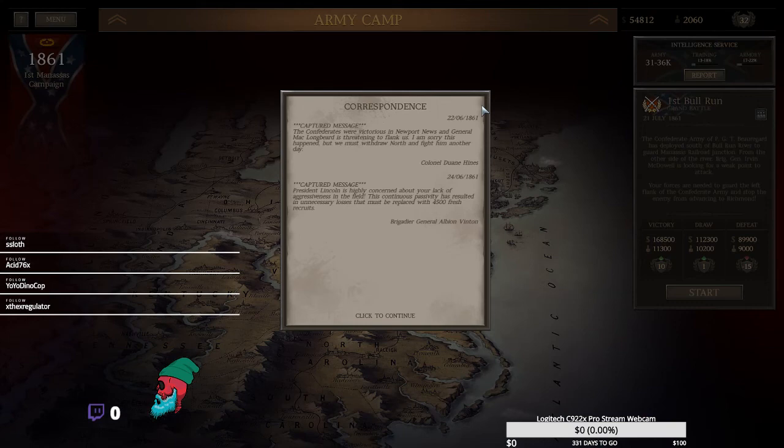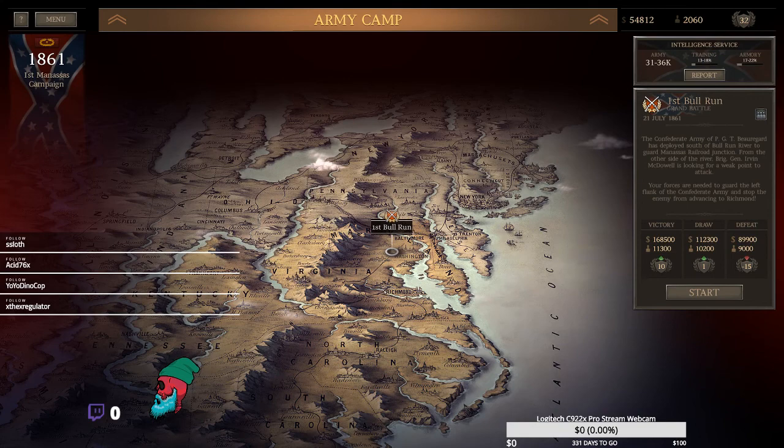Back at the battle map, checking our reports: dated 6-22-1861, 'The Confederates are victorious in Newport News and General Mack Longbeard is threatening to flank us — we must withdraw north and fight him another day.' Two days later, another captured message: 'President Lincoln is highly concerned about the lack of aggressiveness in the field. This continuous passivity has resulted in unnecessary losses that must be replaced with 4,500 fresh recruits.' We're facing inexperienced men and need to take advantage of that in the First Bull Run. That'll be it for Episode 2 of the historical gaming series — thanks for watching. If you like the content, please hit that subscribe and follow button.